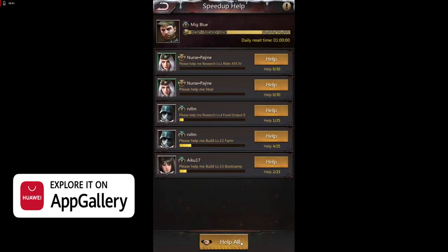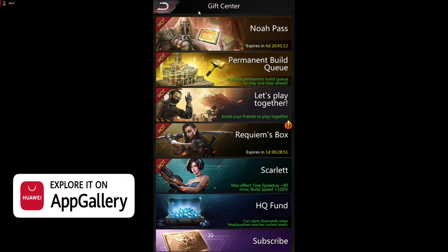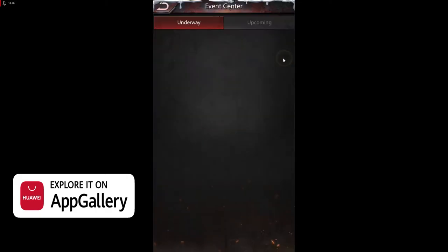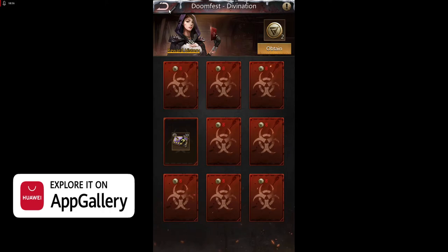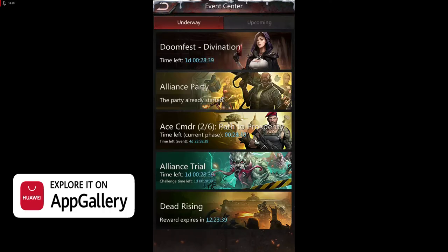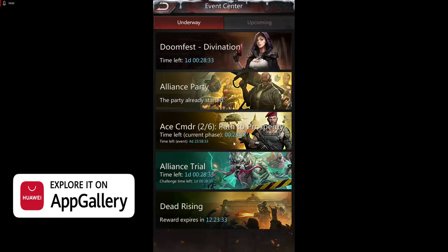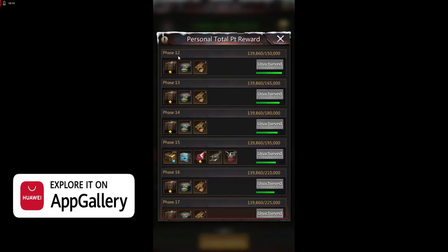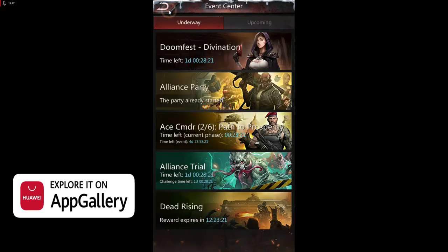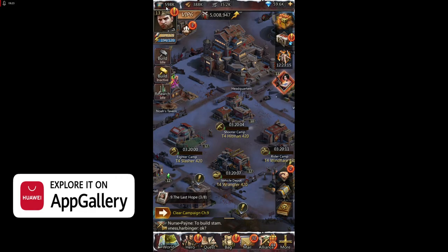In this game, always do events because events give you a lot of rewards and they are not that hard to finish. Here are some events — as you can see, everything in this game is very well described. There are personal rewards and a variety of event types. New events come frequently, so try to do events as much as you can.